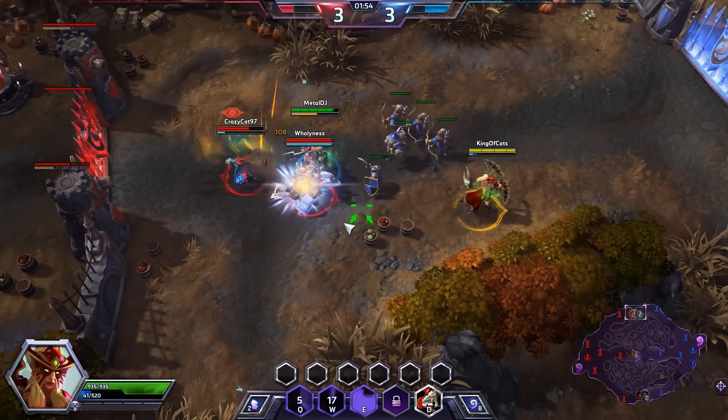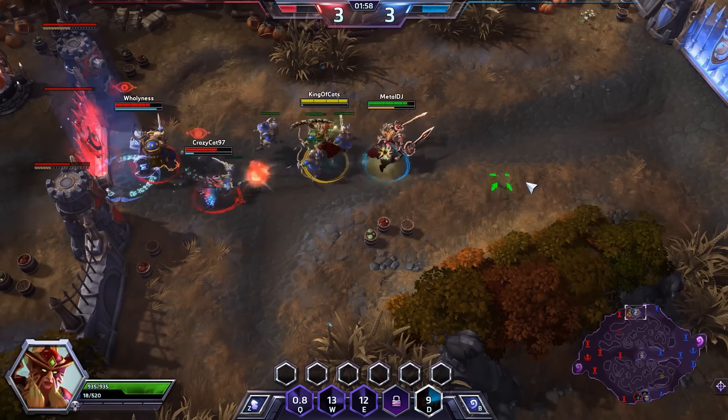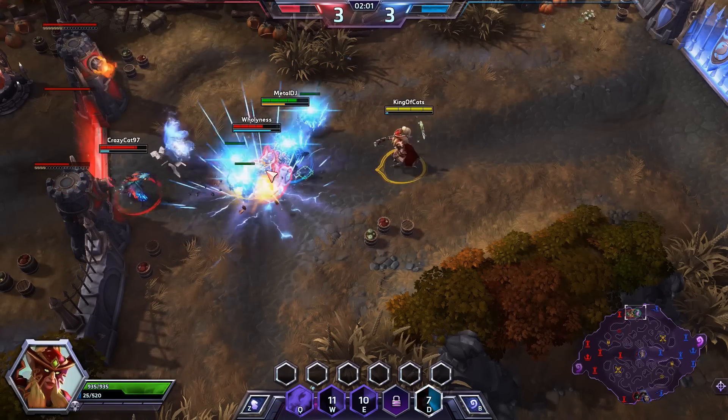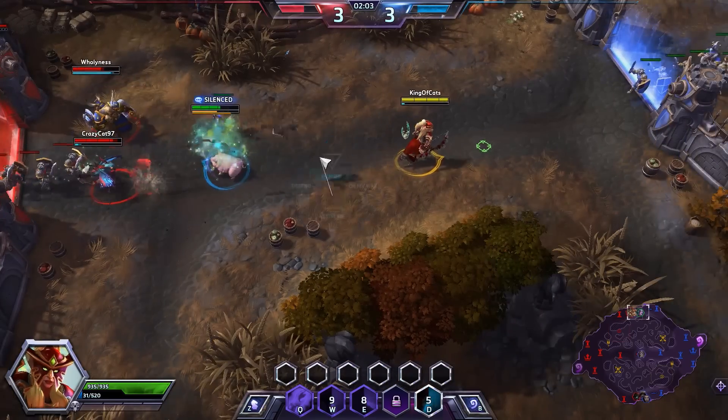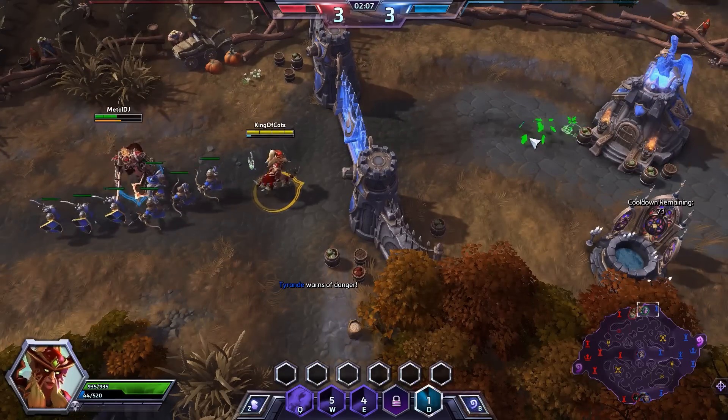We throw an owl and try to go back. Hunter's Mark going on Muradin again, but I don't have mana. We throw a stun — oh, I thought we landed it! We're going to trade, but I need to let Sonya know this is dangerous. I do not have mana; I need to go back to base.